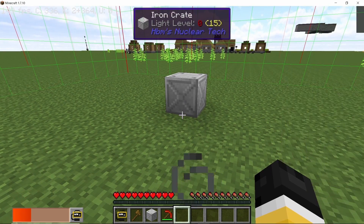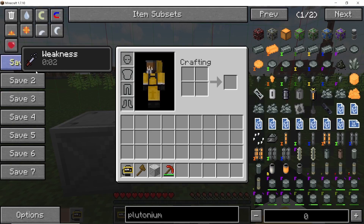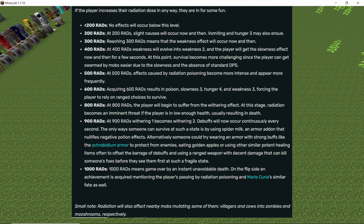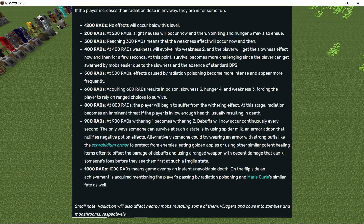We now have weakness because we have accumulated radiation. Here are all of the values — you can pause the video right now — showing what happens when you accumulate a specific number of reds and the effects that come with it. This is from the Wikipedia page for nuclear attack mode.